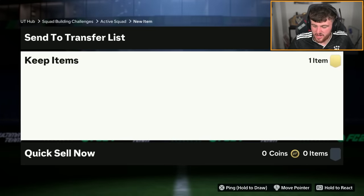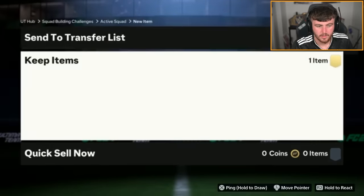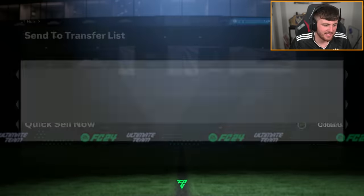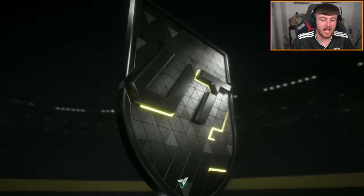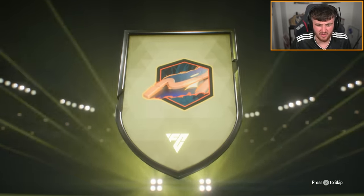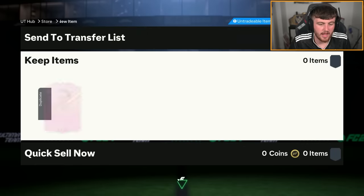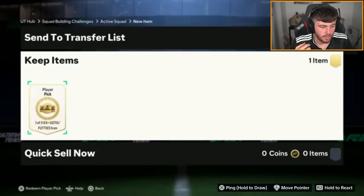Come on EA, 99 icon please. Stoichkov. Brilliant. These icon picks are so bad. Will the next one be as bad? Of course it will, it'll be worse actually. Footies team one to team four guarantee pack - can we get a 99 rated footies card? French striker from a hero - Papan, who I already have. Brilliant. That is just not ideal. I thought it was Mbappe, then I realized Mbappe didn't have a footies card.